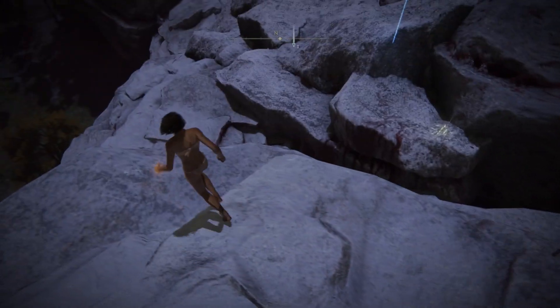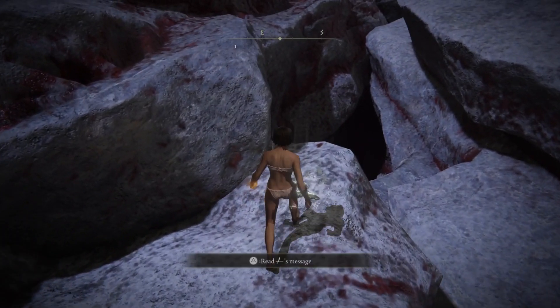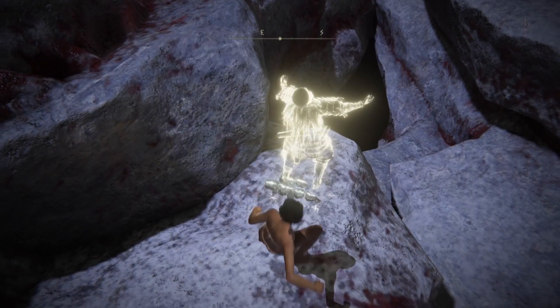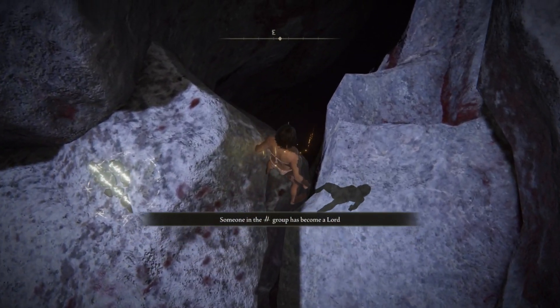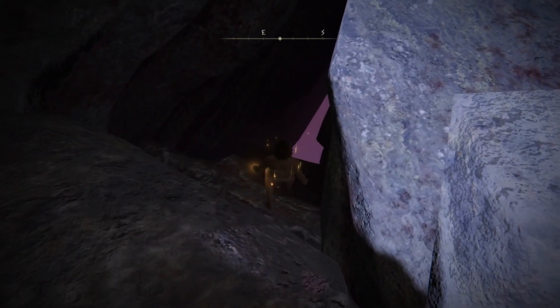Usually people have a message here — a marker saying 'leap of faith' — so you know you're in the right place. You'll definitely know it because it's a very small area, a very small hole. That's where you know you're in the right area.